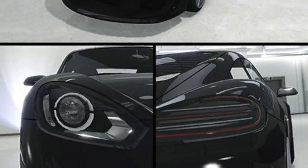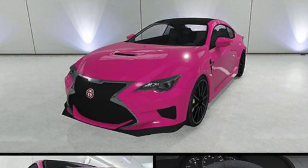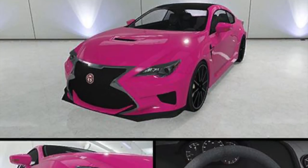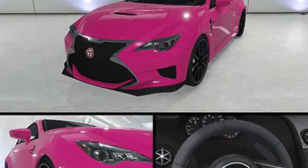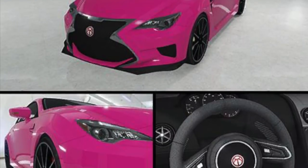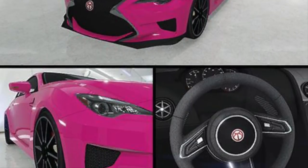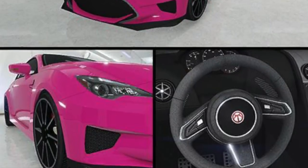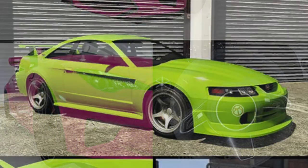Up next is the Emperor Vector sports car, also going to be available on the Legendary Motorsports site. This is basically the cover car for this update. We know this is probably based off of a Lexus LC, and we know Emperor is the in-game brand of Toyota and Lexus. Again, another two-door sports car — just like all the sports cars we've seen so far. I love the variety we've seen in this update: sports cars, muscle cars, coupes. That is the Emperor Vector, and I'm very excited for that one to end up releasing.